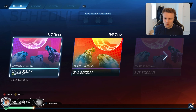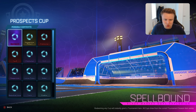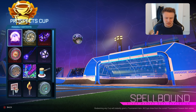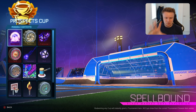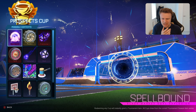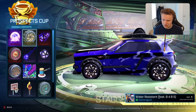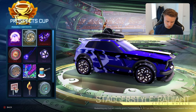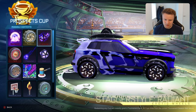Now we'll take a quick look at all of the different tournament rewards. The Spellbound Gold Explosion is first — I like it, it's sort of giving Harry Potter vibes, or like Doctor Strange from Marvel with those portals. Then you've got the Staggerfish Style Radiant Wheels — these are a lot cooler than most of the wheels in the Rocket Pass. I quite like these, they sort of go with the black wheels with the dots around the outside, but I don't think I'll be equipping them this season. Then you've got the Polyhedral Boost — I like that little Polyhedral Boost with the die coming out of the back. I like that one.